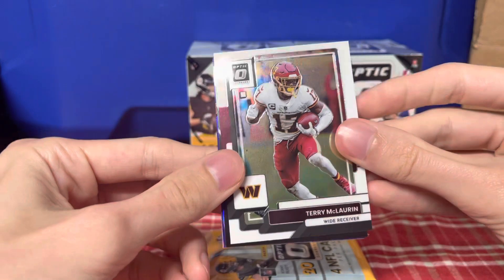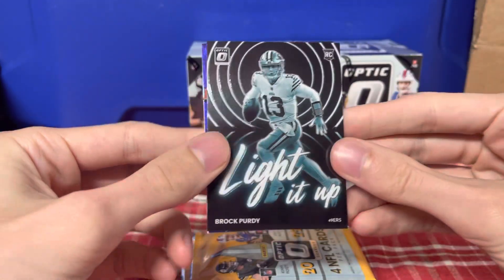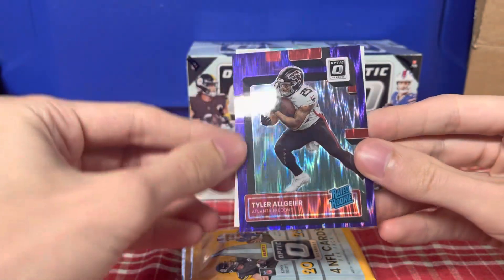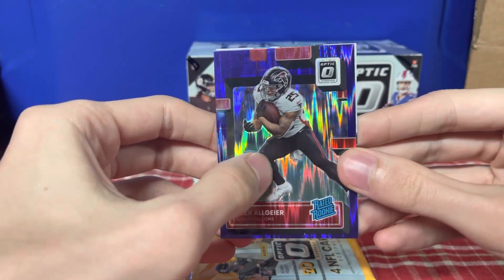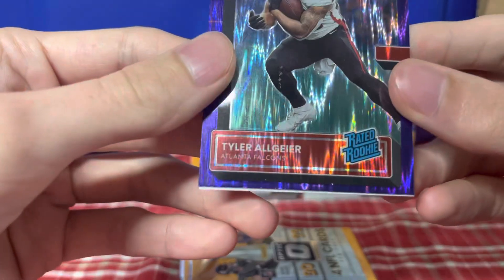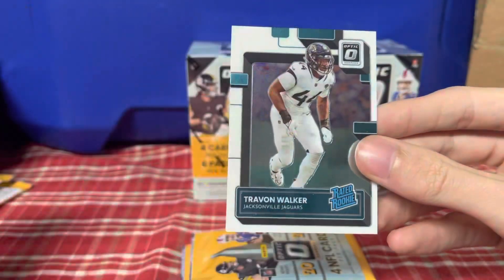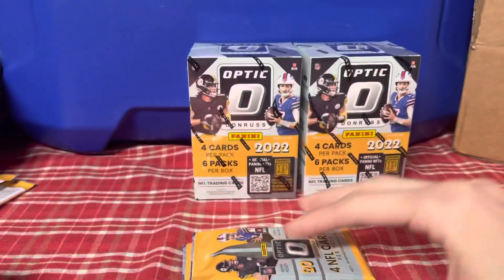Okay, here's our first purple — Terry McLaurin, Brock Purdy, light it up! That's a sweet one. Purple is going to be Tyler Algier — I like that. Some gunk on his knee. Plastic Panini. And then Trayvon Walker, Rated Rookie base.